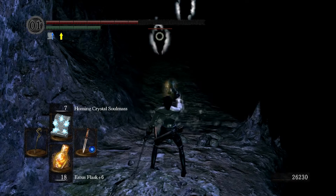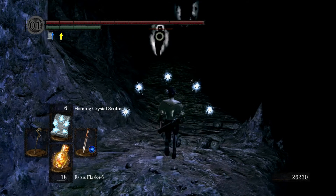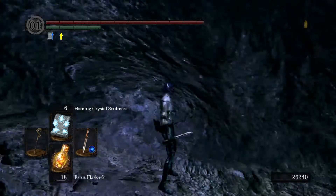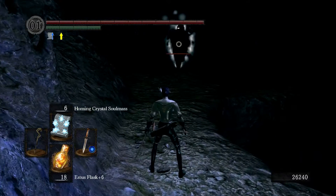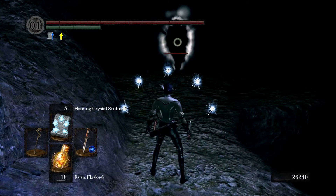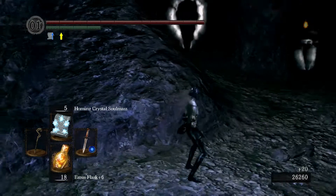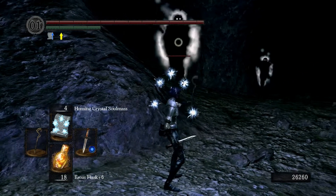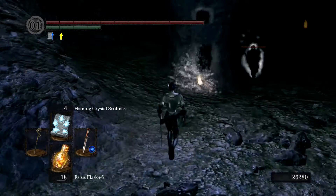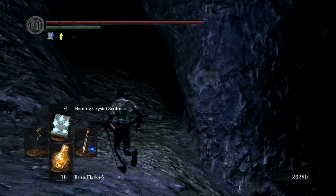I'm back on familiar territory — this is the area where I found the dark pyromancy spell. I probably could have done my playthrough of this environment a little more efficiently, but in the DLC I just don't have it quite as memorized as some of the other zones. So anyway, more free humanities — they dropped twin humanities, and that is just insane.